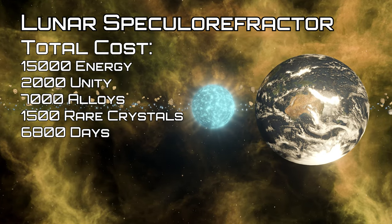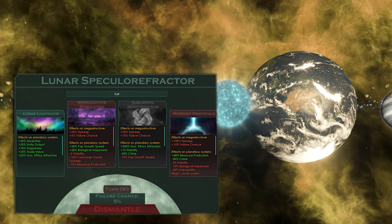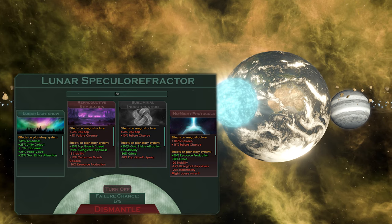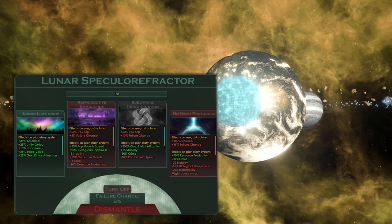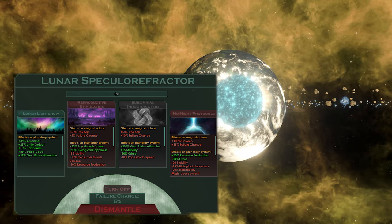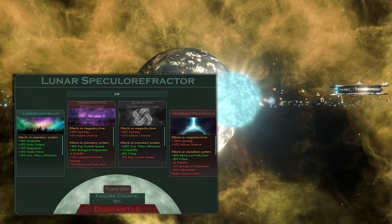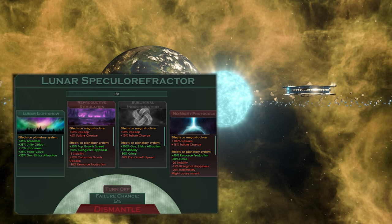The Lunar Specular Fractor must be built around an uninhabitable moon. Once completed, you can choose from one of four options: the Lunar Light Show (the default function), Reproductive Stimulation (which focuses on fast population growth), Subliminal Indoctrination (which focuses on stability and government pull), and No Nags Protocols (which focuses on production at pretty much all cost). The final three options add a 5% base failure chance. Once per year, this chance determines if a failure event occurs — you can spend 500 rare crystals to fix it immediately, or ignore it, which comes with a 50% chance of catastrophic failure that essentially destroys the structure but allows you to repair it later.